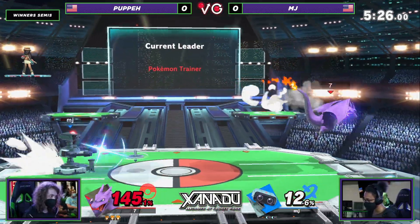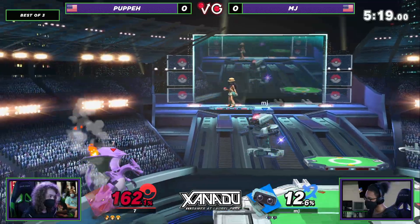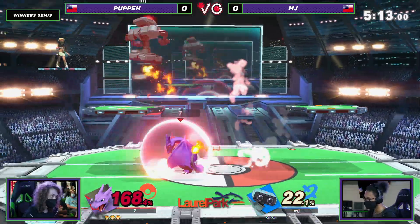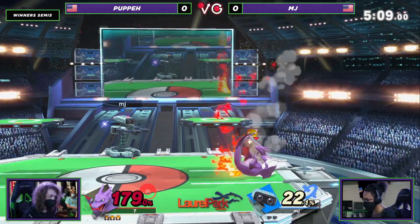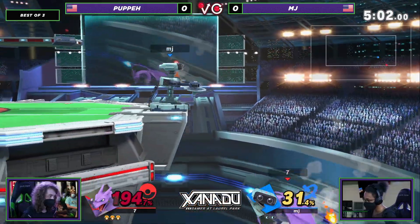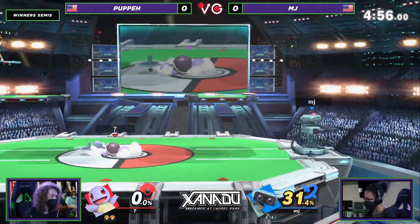Dash grab missed that time. Spot dodging in this game is very good. Waits for Puppy to kind of come out, but good DI on it — Charizard not dead quite yet. He's got to get out. Had the right idea. He keeps trying for it again and again, but Puppy has the right answer every single time. Puppy's not going to give you the stock — MJ has to earn it. And right now it feels as though he's struggling quite a bit to finish the stock at 194%. Can't get the Z-drop, but does get the neutral layer, and that'll finally take the stock for him.